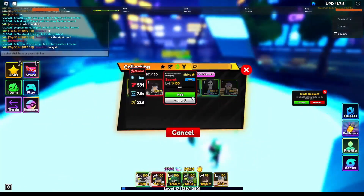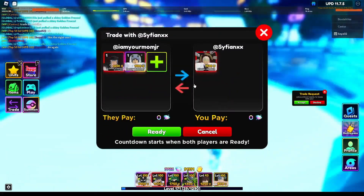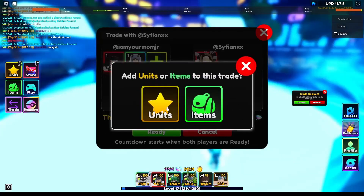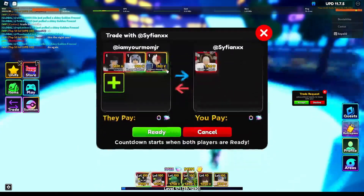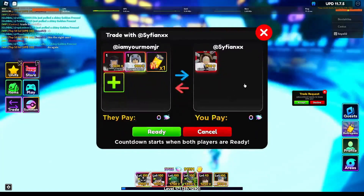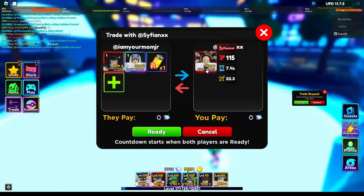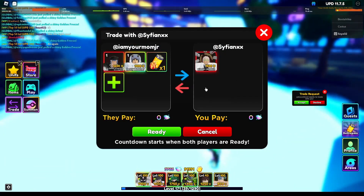My shiny Ice Queen and my shiny Weather for shiny Kisuke — I'm upgrading to a shiny Kisuke. I think I got a pretty W trade. Let's see. So this is what we're doing for shiny Kisuke. I think it's a pretty W upgrade. Weather's not worth that much and it's evo'd.